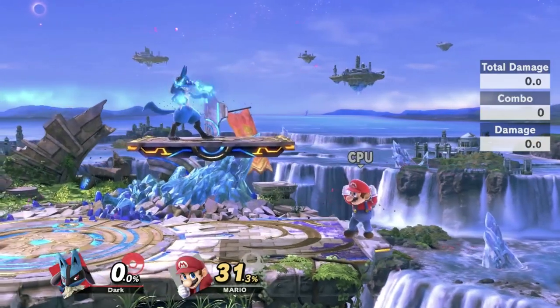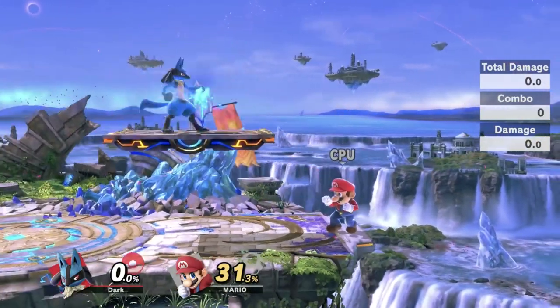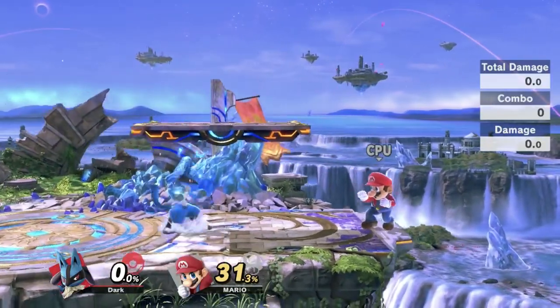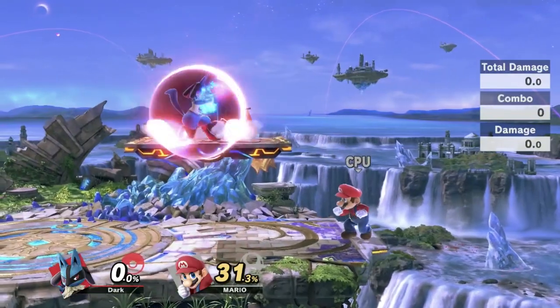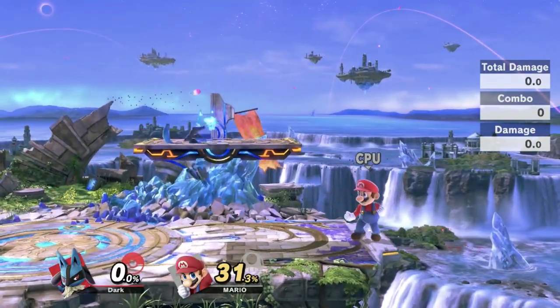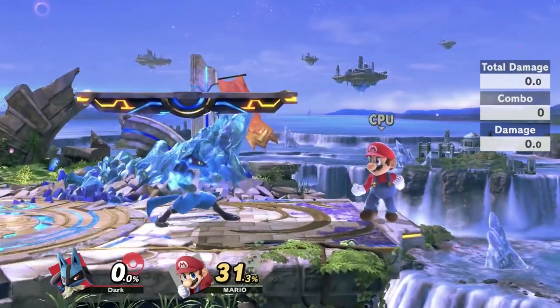So in Smash Ultimate, you can do what's called a wavelanding, where you jump and air dodge diagonally down onto a platform and you kind of slide. This is basically the fastest way for most characters to land on a platform, because if you just jump and fast fall, it takes you a second to fall back down onto the platform. But wavelanding essentially cancels your jump and gets you onto the platform right away.